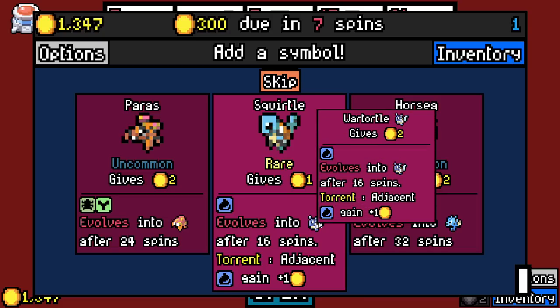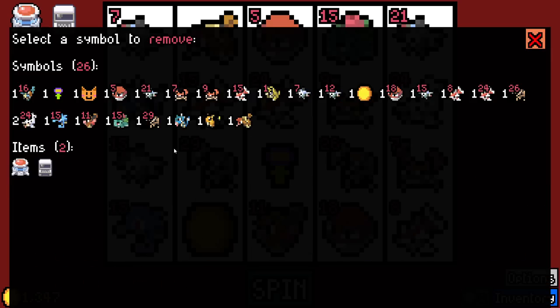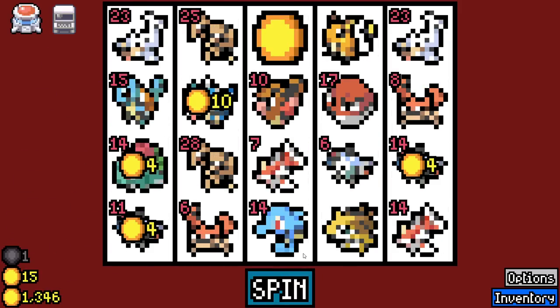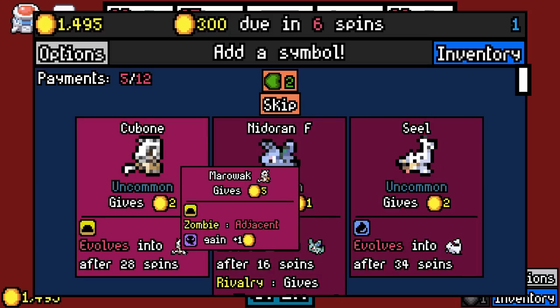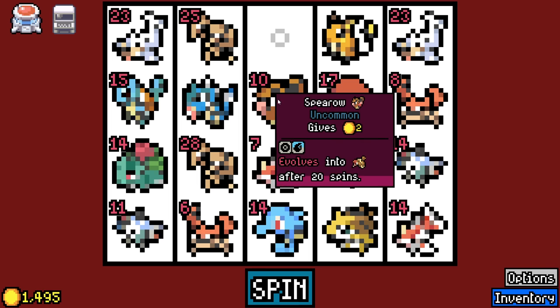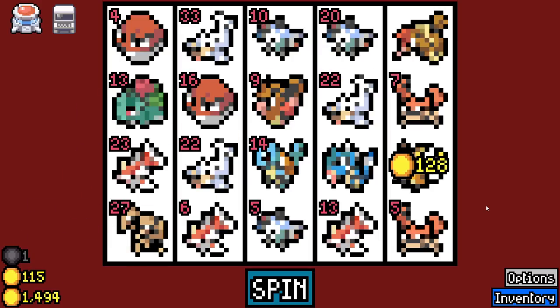Squirtle! I feel legally obligated. Gives one removal per spin — excuse me? That's incredible! It's busted for the base game, but maybe not for this. Adjacent ghosts give plus one. Now that we have removals out the wazoo, we can be a little bit more specific.